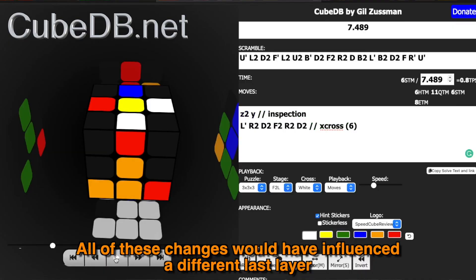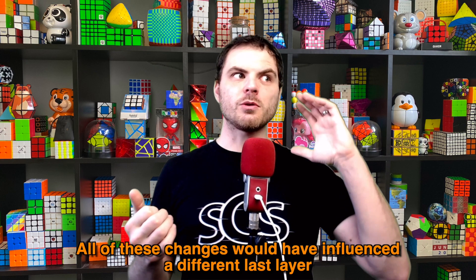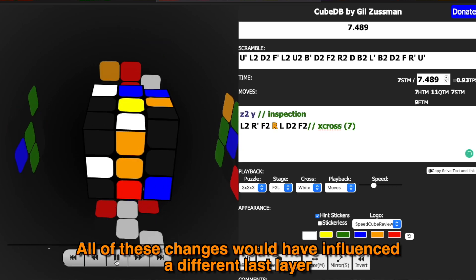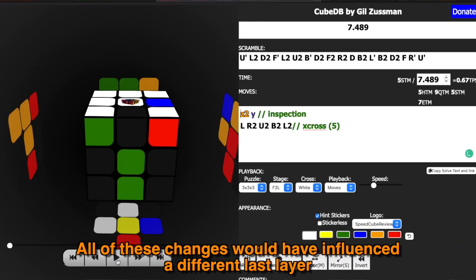It's not really based on the scramble so much. There might be some scrambles where the moves you do to get to the last layer are more obvious and people might just do that more often. With this solve, I made a lot of weird mistakes. The first thing — I planned an x-cross, and this specific x-cross has multiple ways of doing it. What I did might not be what someone else does who saw the exact same x-cross.